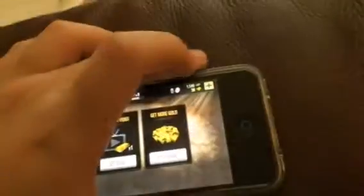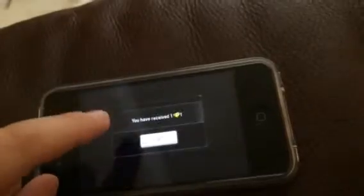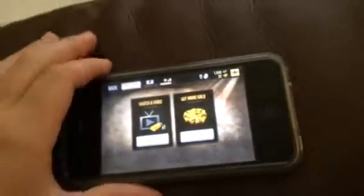Then hit the X to get out, and you receive one gold. As you can see, I've built up quite a lot of gold doing this — I've got 31. That's how you hack Deer Hunter 2014.